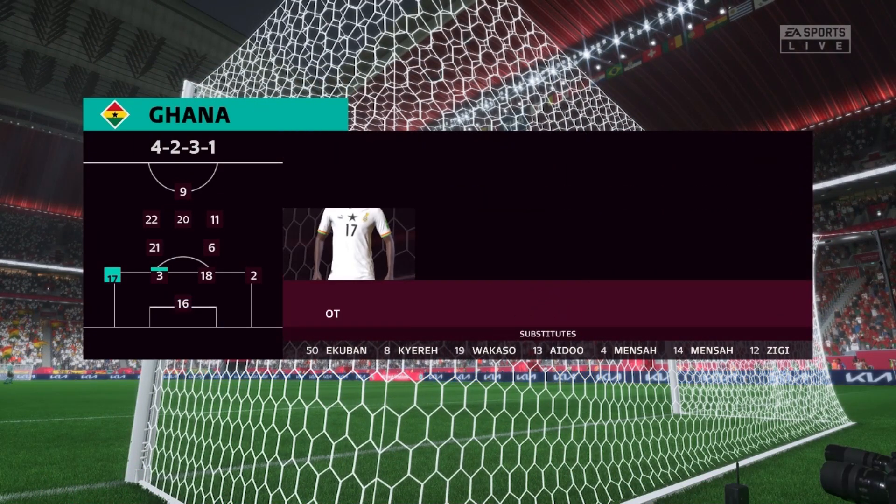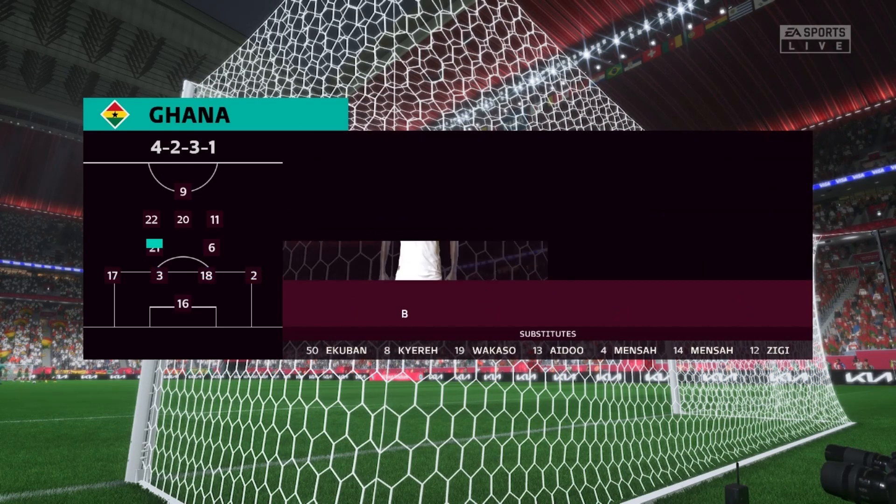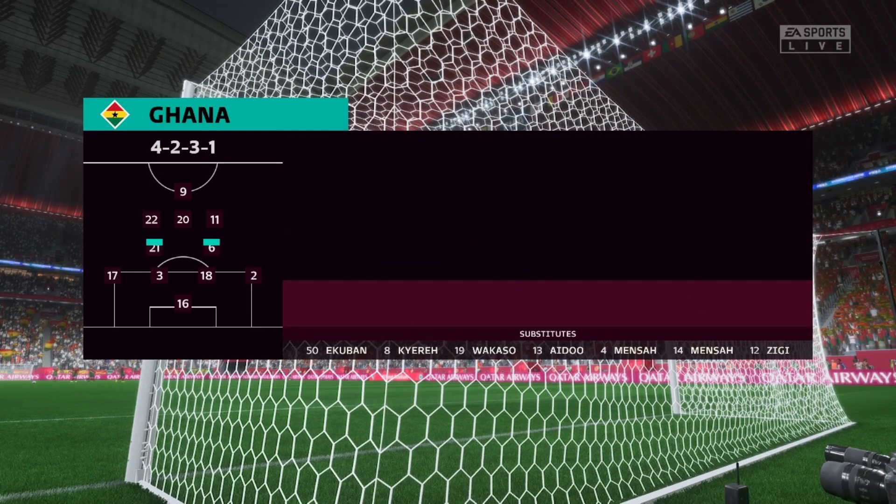And here's the Ghana starting eleven. Well, although we have it down as a four-five-one, it's actually more likely to be a four-two-three-one. They play with two holding midfield players, a number ten, and two wingers. The system has a nice balance to it.